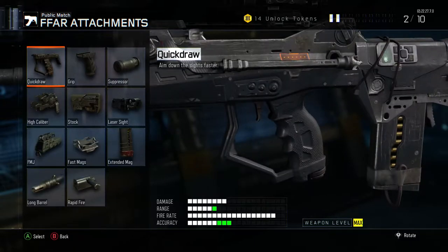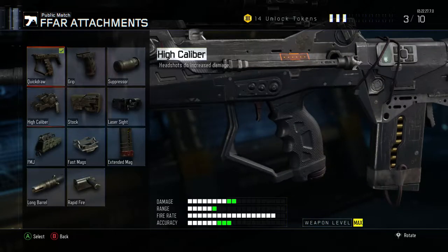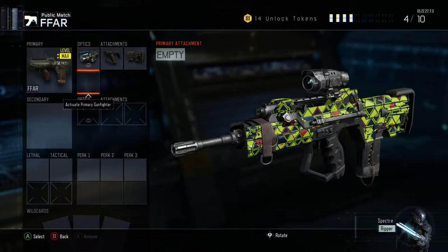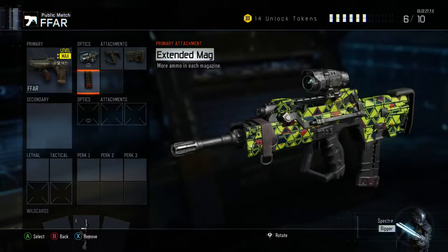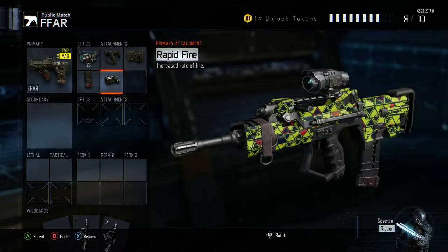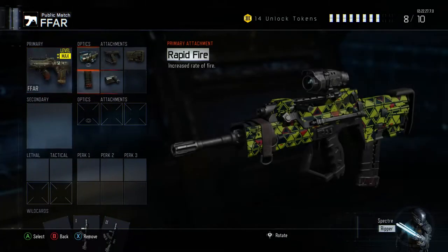First attachment: Quick Draw — it helps with all ARs and can help you win gunfights against SMGs. Second: Stock — all assault rifles are going to need stock; you're going to have to strafe, because if you're not moving you're a way easier target. Third: Extended Mag — it only has 30 rounds in a clip and you're going to be burning through ammo, so it really helps a lot. And lastly, Rapid Fire — because of Varics, Rapid Fire helps a lot and as you can see it gives it maxed out fire rate. It's insane.